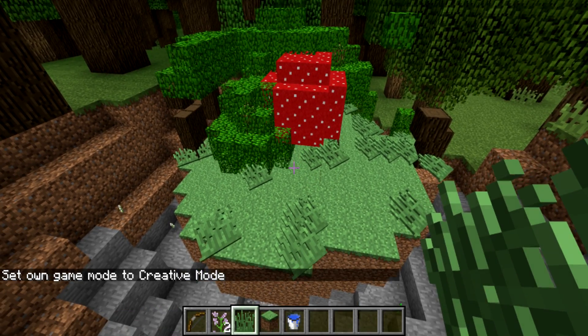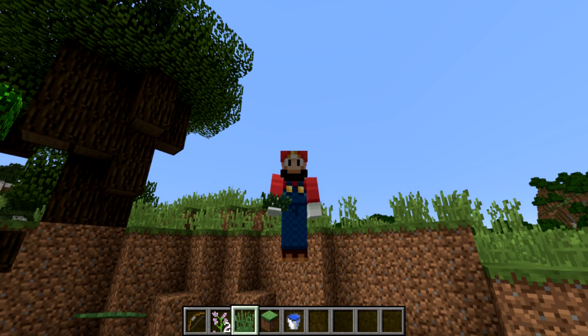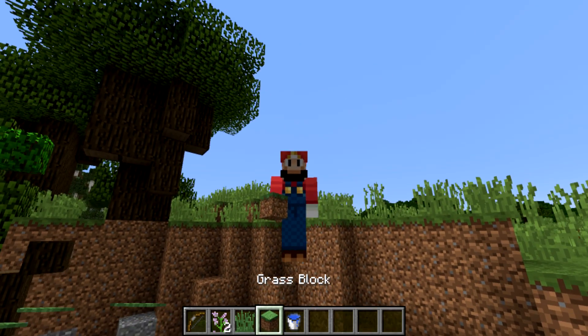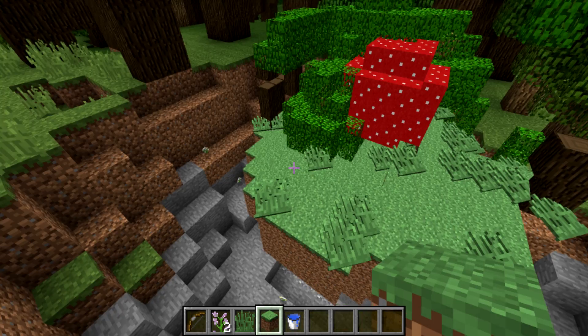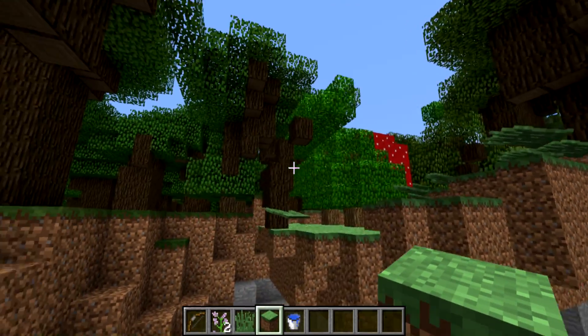Some of the blocks like grass don't render correctly. You'll notice when it's in my hands it only looks like a 2D little sprite, whereas when I hold a grass block it actually looks like a proper block. So some of the grass blocks don't render correctly, but overall it looks pretty good.